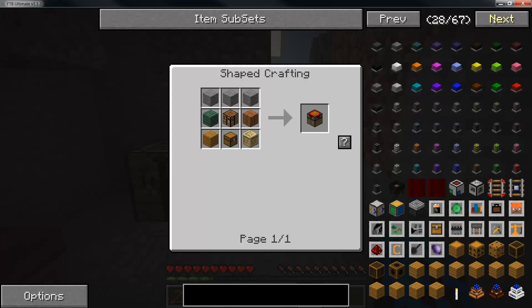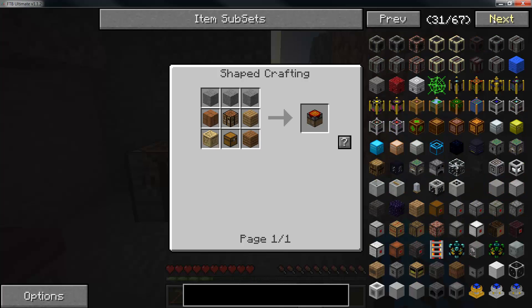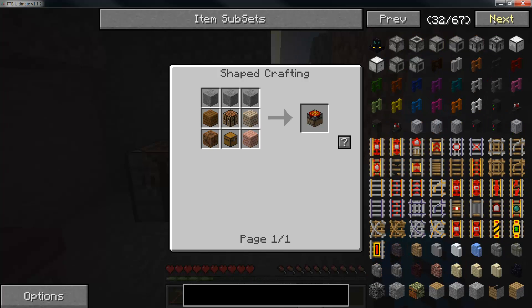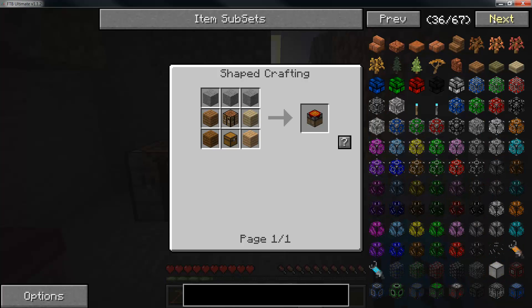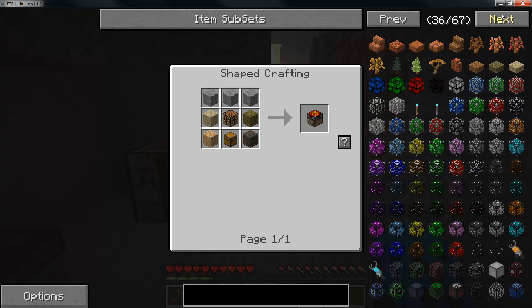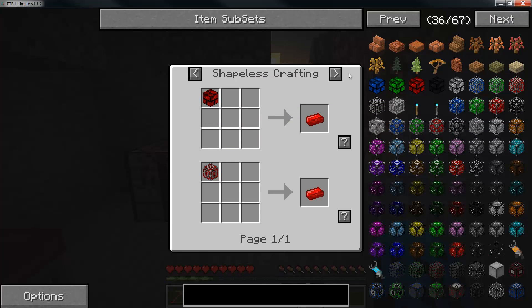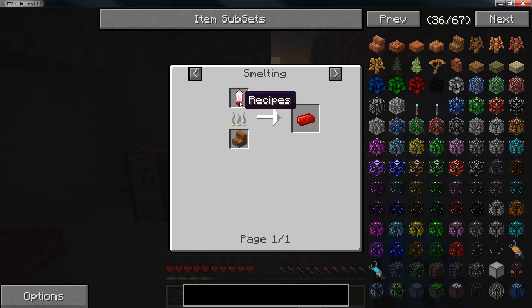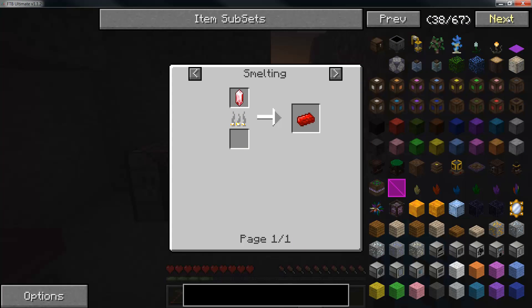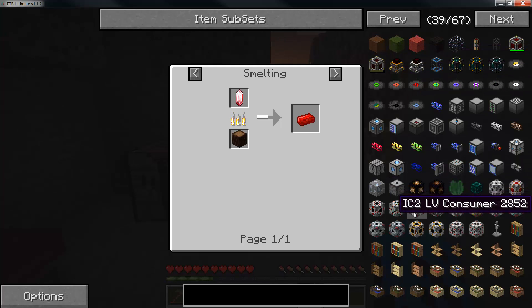It's been about a year since I played 1.4.7 — I jumped right into 1.5.2 when it came out. Remember all these cool Xycraft blocks that you got like 50 billion of when you set up a quarry? Xycorium — I got 50 million of them every time. And this is old Thermal Expansion where you actually had to have three separate smelting compartments and power converters.